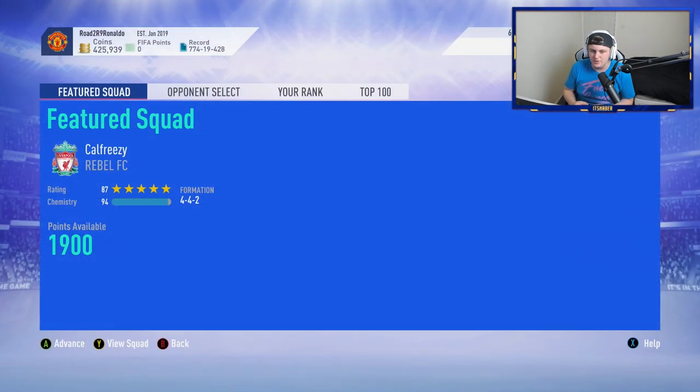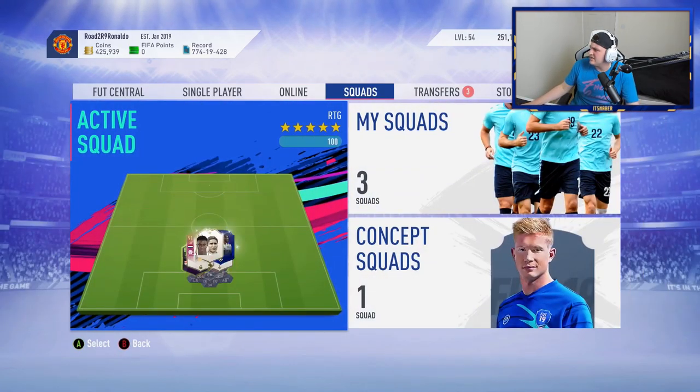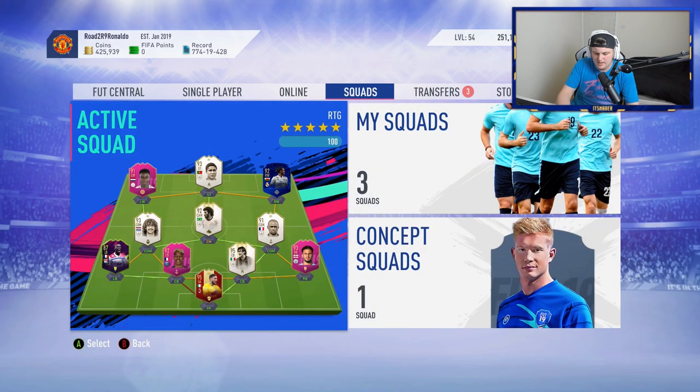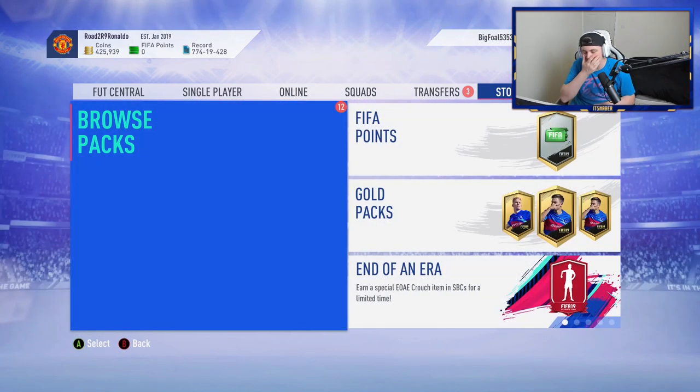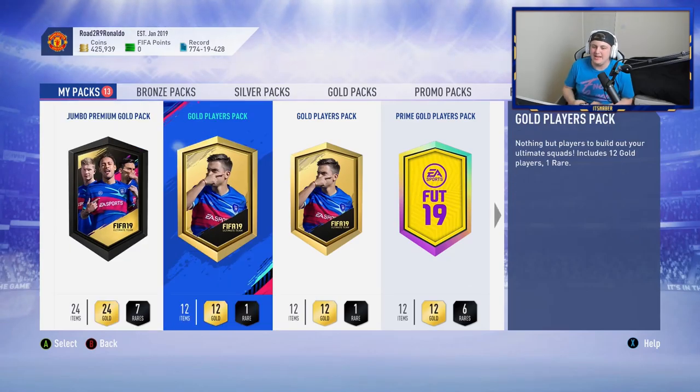Charlie is working towards Team of the Season Sterling - it's currently at 425,000 coins. Team of the Season Sterling sells for roughly 860,000 coins, so it's a big ask and it's going to be quite a push to try and get him.